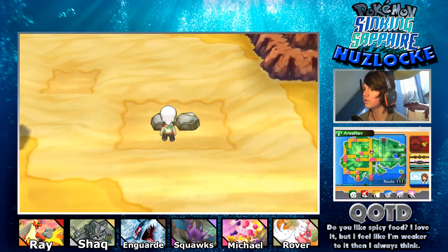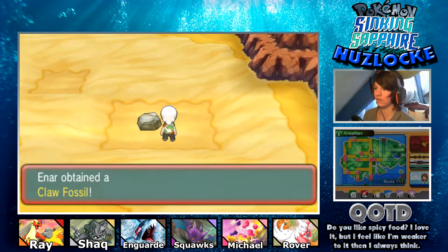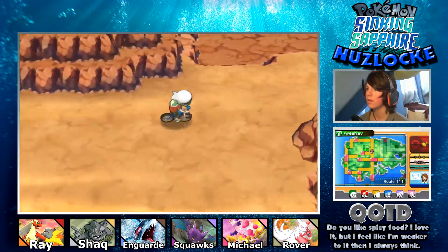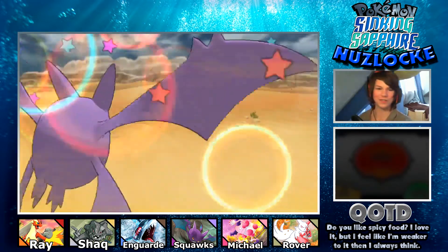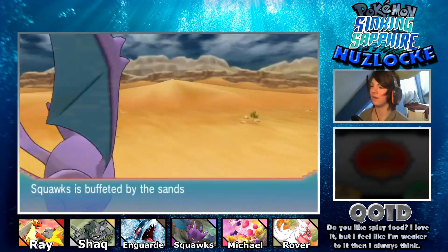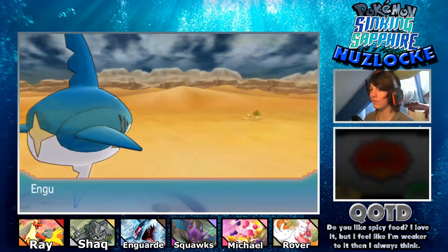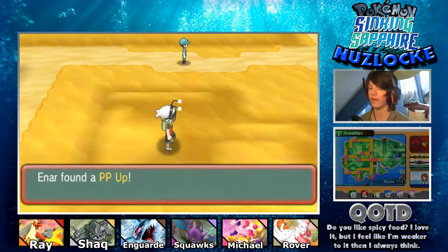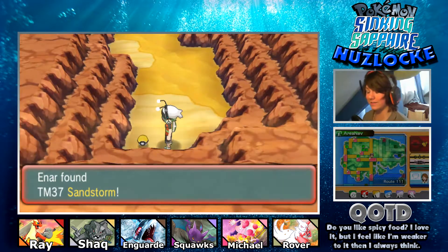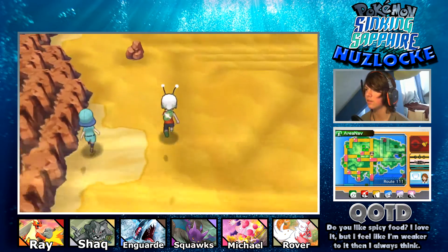We get to choose a fossil - between the Root Fossil and the Claw Fossil. I'm definitely taking the Claw Fossil because I really want to use an Armaldo. Exploring Route 111 we find some high level trainers - En Garde reaches level 40, we're officially in mid-game! We also find hidden items: a Revive, a Rare Candy, a Protein, a PP Up, Stardust, and the TM for Sandstorm very fittingly. Besides the items and trainers there doesn't seem to be much else in the desert.